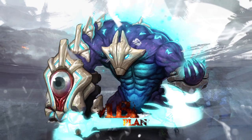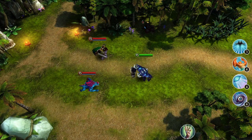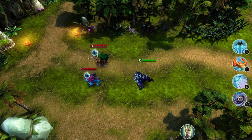And fight your enemies with Jhombra, the Planewalker. Jhombra's Radial Blast releases a quick burst of magic, damaging all nearby foes and tagging them in the process.